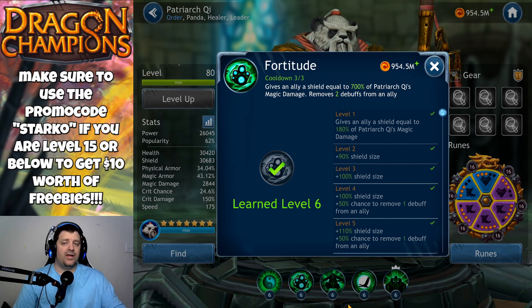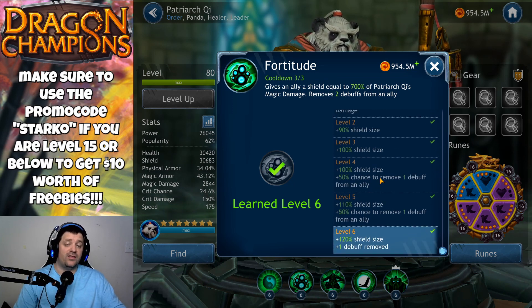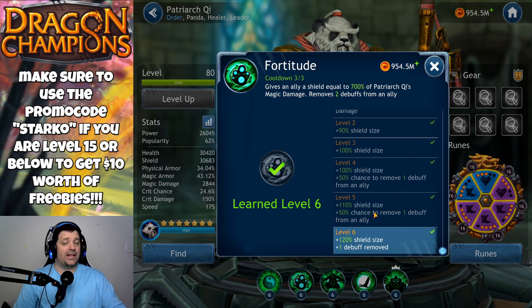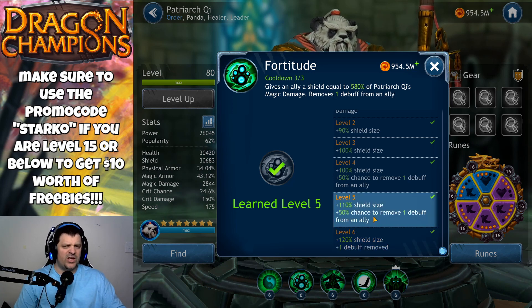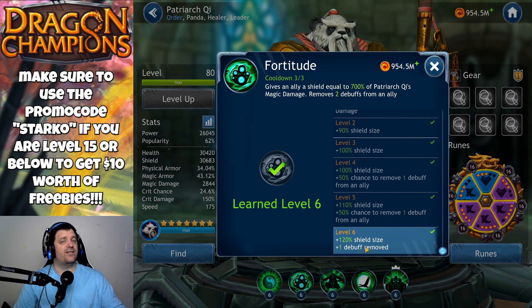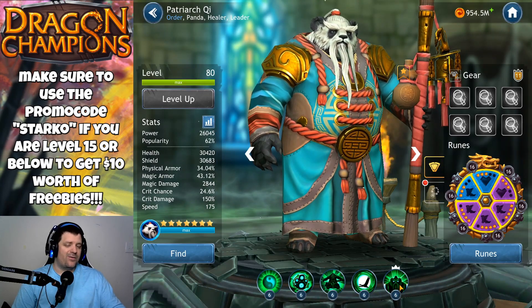The second critical skill is Fortitude — his biggest shield skill — giving the ally a shield equal to 700% of Petriarch Kui's magic damage and removing two debuffs. You want to get it to level six because you gain one extra debuff removal and 120 extra shield size. At level five you only get a shield equal to 580% magic damage and remove only one debuff, and in some fights you get debuffed a lot, so having 700% and two debuff removals is very important.